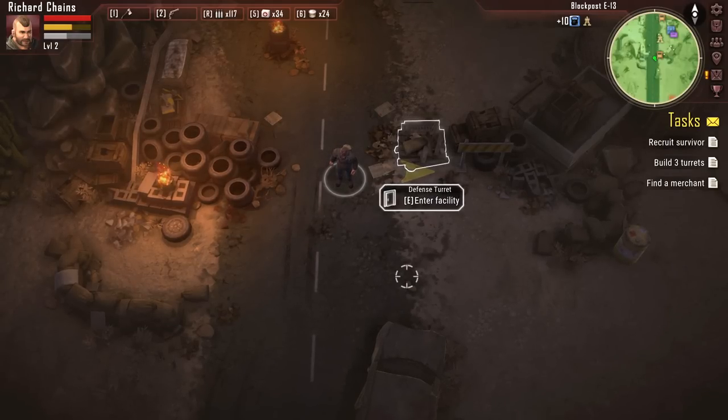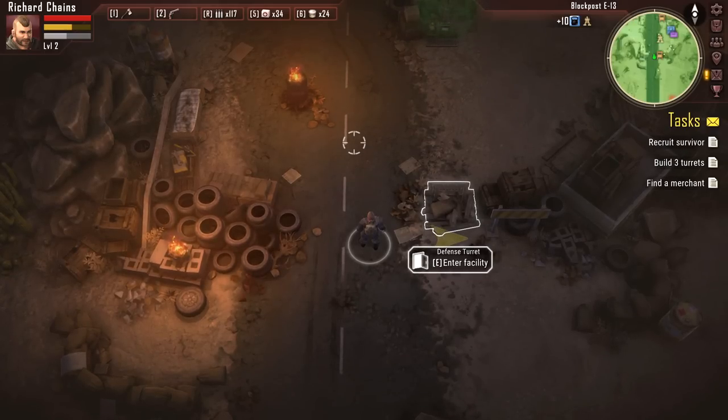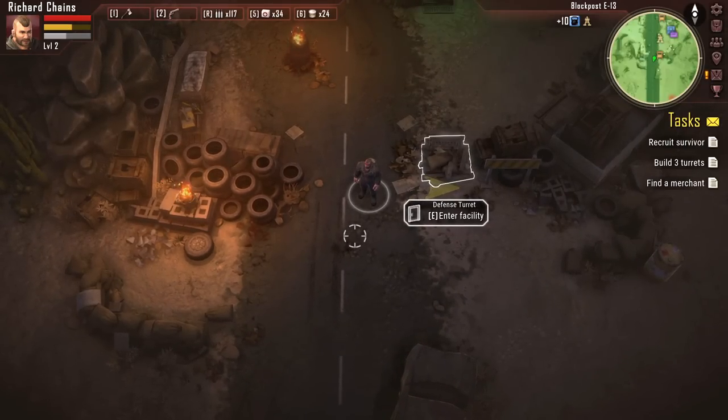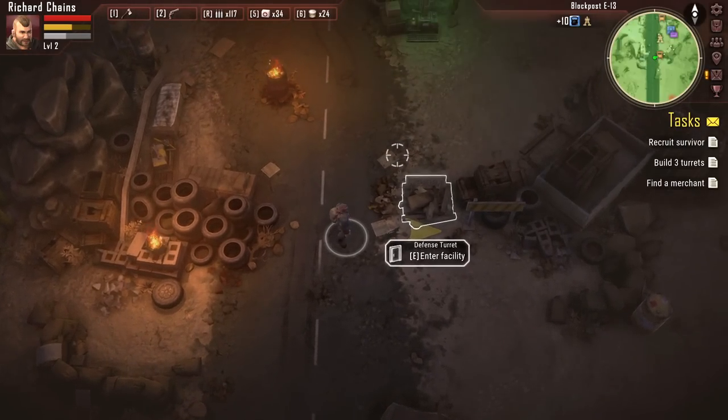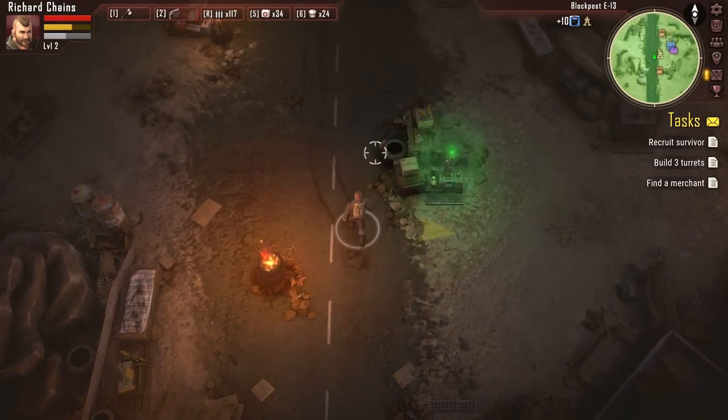What's up guys and gals and welcome back to the Nerdcastle. Today in the world of indie games, we're going to be taking a look at Decision Red Days. This is a zombie apocalypse RPG with a little bit of tower defense in there too. This is kind of a hard one to really put your finger on, but if I had to describe it close to anything else, it would be State of Decay, but from a top-down perspective.